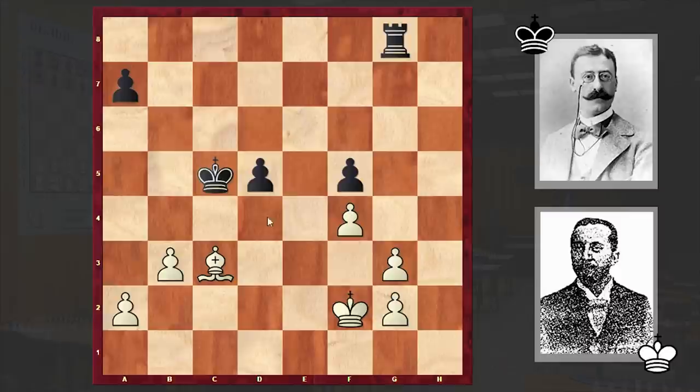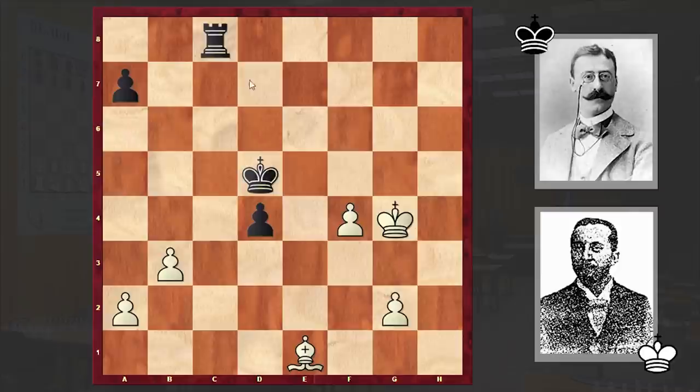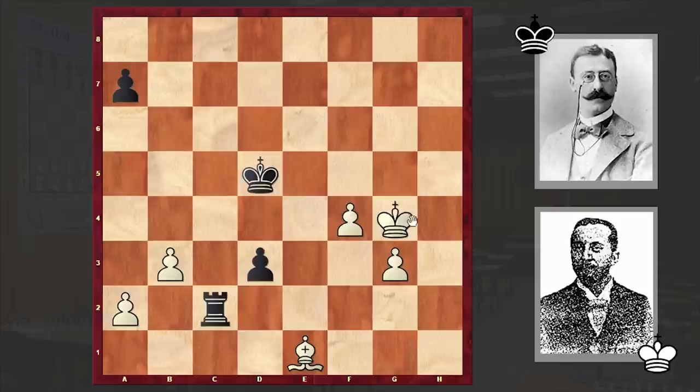Now let's see how Jacques Mises realized the advantage. Kc5, Kf3, d4, Bd2, Kd5, and now the black rook will penetrate white's camp. Be1, Rhxc8, g4 — white is trying to make use of his kingside pawns but is too late. g3, d3, Kg5, d2, and at this point we have a resignation. These pawns are too far from the 8th rank, and the black king is too near to the pawns. White has no way of creating counterplay, so we see a resignation.